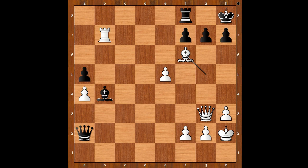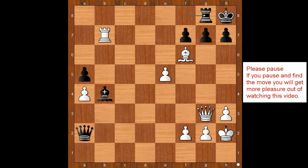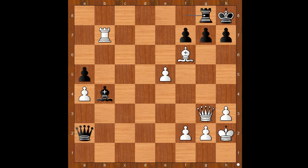Did I say king to h8 was played to prevent bishop to f6? Well, surprise surprise — Kotenashvili played bishop to f6! Threatening checkmate. g takes on f6 — what else? How about defending with the rook — is that a good idea?